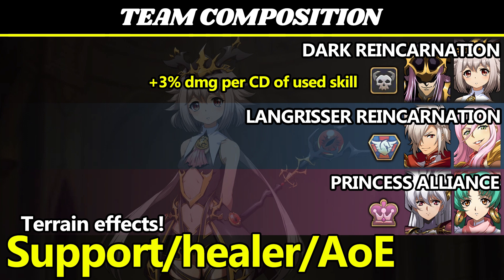She's a member of Dark Reincarnation, buffed by Bozel and Licorice herself; Langresor Reincarnation, buffed by Ares and the upcoming Hilda; and Princess Alliance, buffed by Luna and Shelfaniel. She has one of the faction buffs for Dark Reincarnation, and this one increases skill damage by 3% for each tick of cooldown that the skill has, up to a maximum of 20% for a skill with a cooldown of 7. Most big skills like Black Hole have a cooldown of 5, so you're usually going to be getting up to 15% bonus damage.